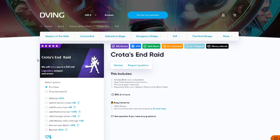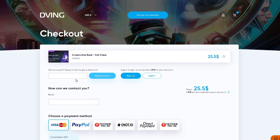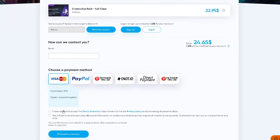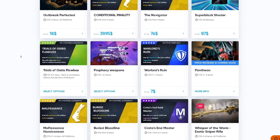The best part about this service is it does not require you to share your account information whatsoever — you don't need to give your login or password. All you have to do is select the self-play option. Select something you like, choose your clear option, then select self-play. Right now we have a 25% discount — make sure you type in code Hectic for a 15% discount. Our total is $25.05, and with the coupon it's $24, saving you a dollar. Choose your payment method — Visa, PayPal, and a few other options. Agree to the terms of service and proceed to checkout. I'd highly recommend dvine.net, especially with The Final Shape releasing. That's all for today guys, I'll see you in the next one!